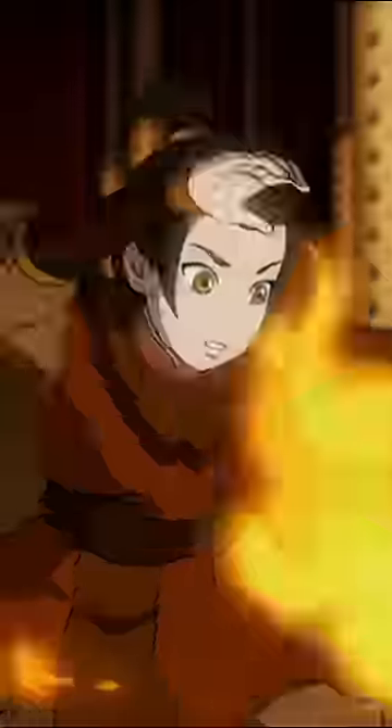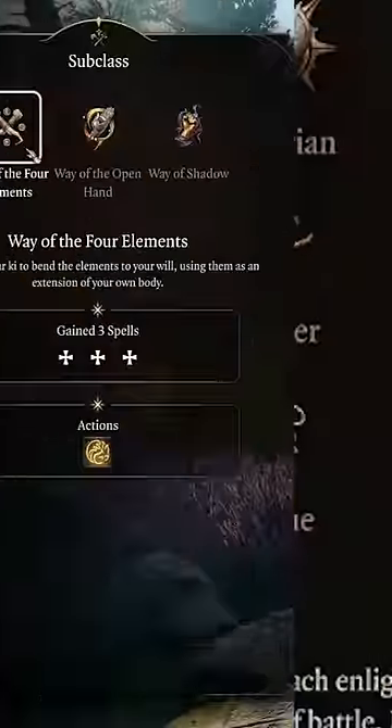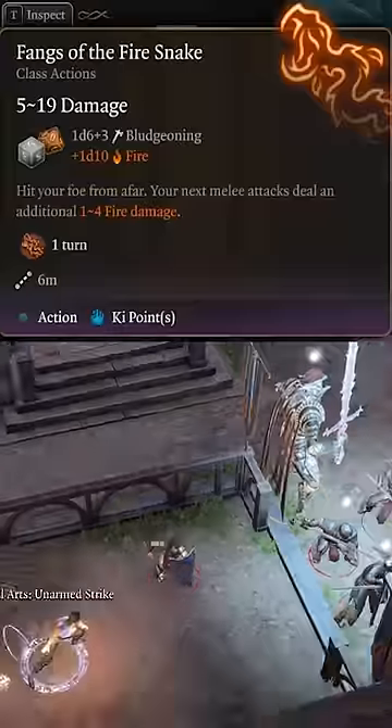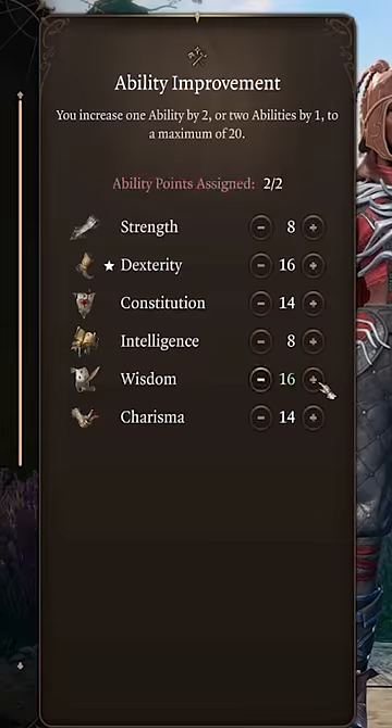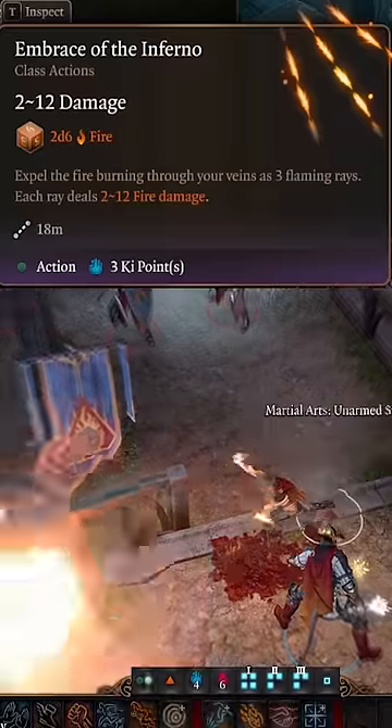Next, train your skills in firebending by multi-classing into monk and following the way of the four elements. Learning how to combo your firebending with close combat by using your ki points. Then increase your wisdom by two before getting an extra attack and a new firebending technique.